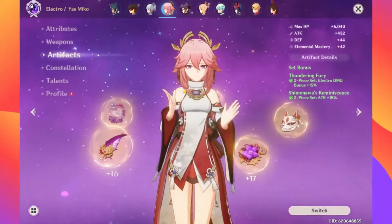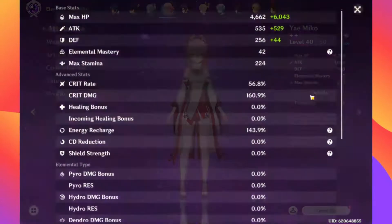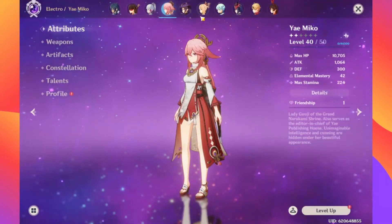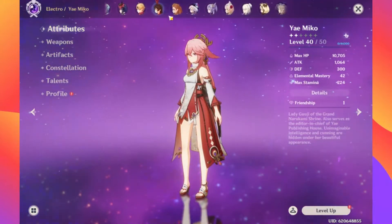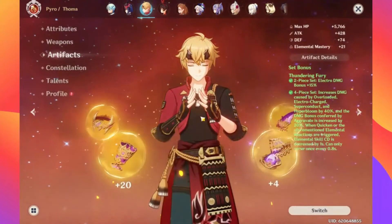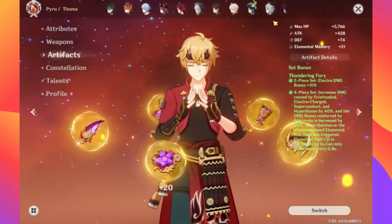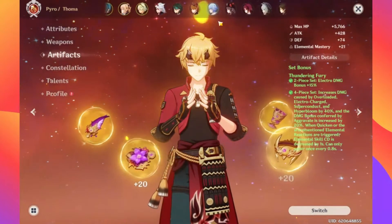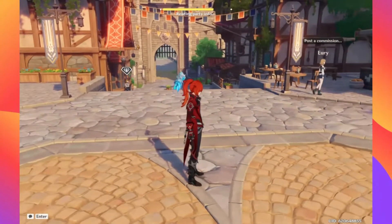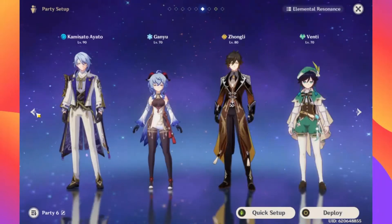I might go through and build her a bit more — I just have some random pieces thrown on her. Anything leftover I might invest into Yae Miko or Keqing with the extra Thundering Fury pieces if I'm not using them for Cyno. I think all the Dendro reactions are pretty cool — I don't know too much about them yet, but let's see.